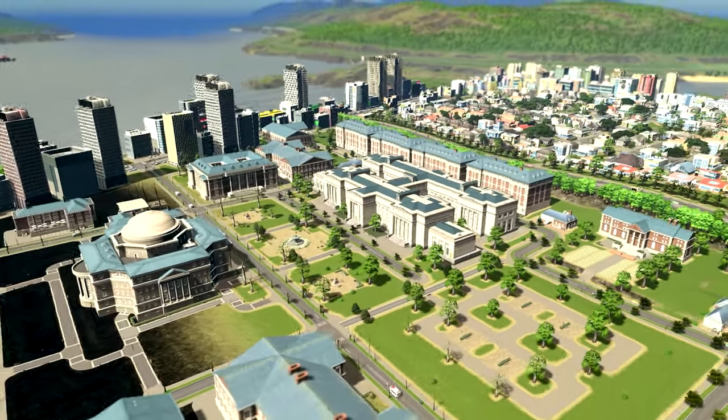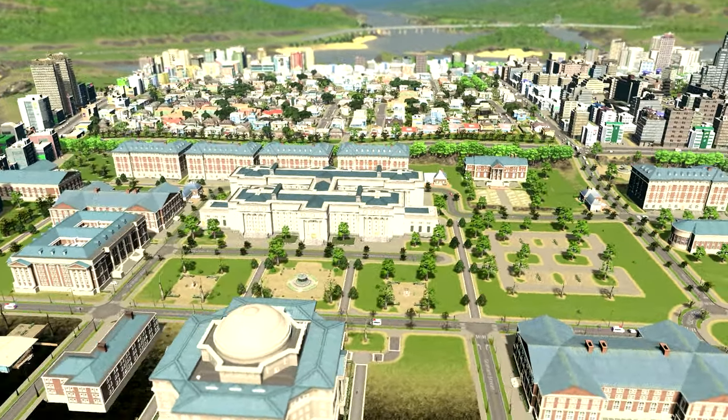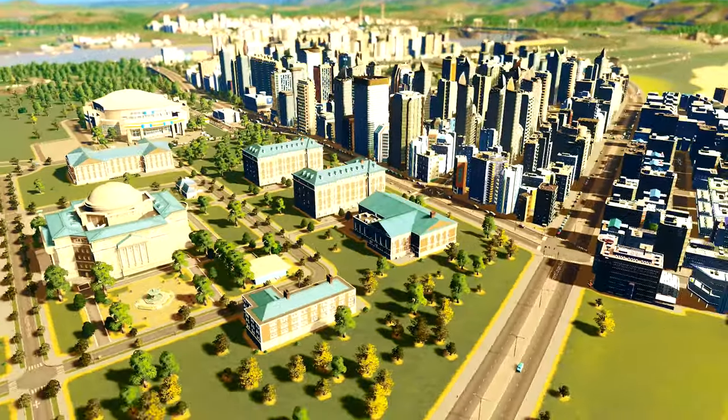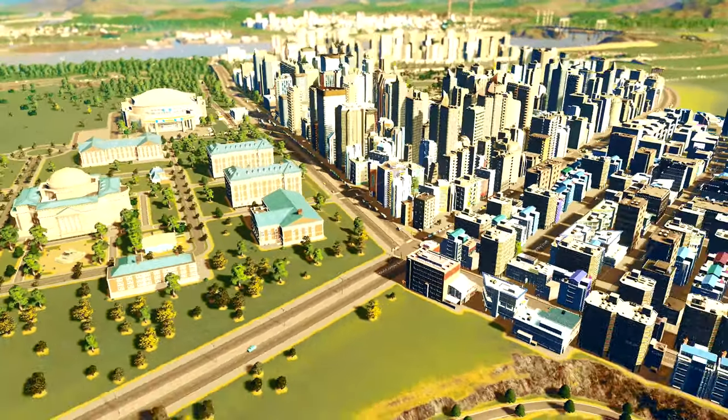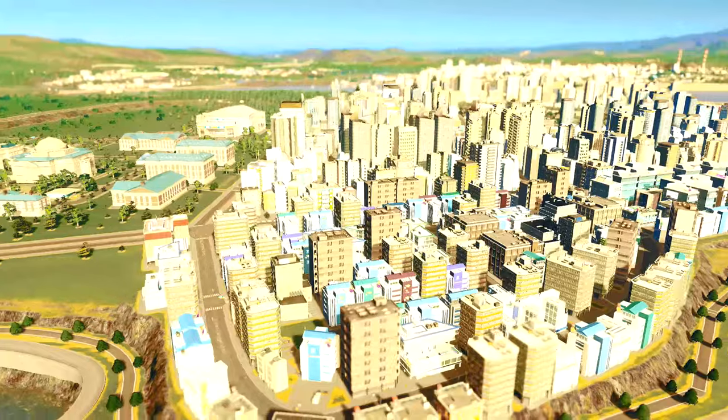You can even add mascots. There are five different options to choose from when specialising in a student sport, but it's a welcome addition. There won't be many cities that escape a university at some point in my build.